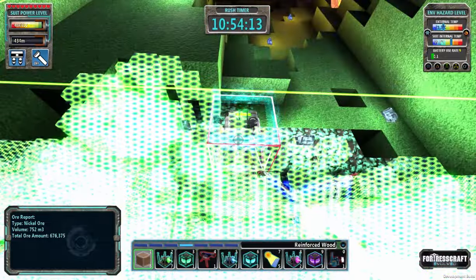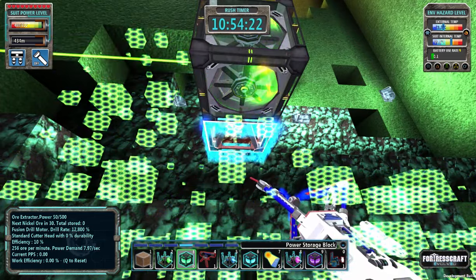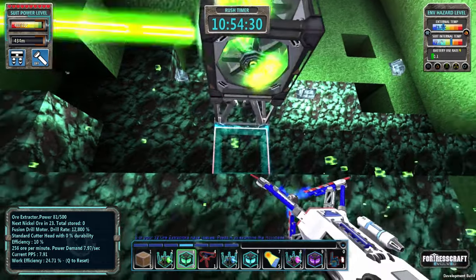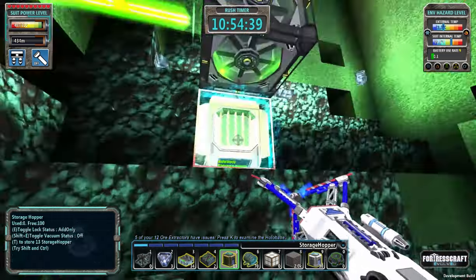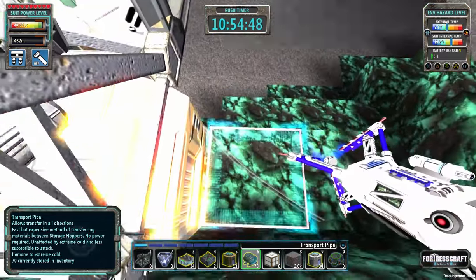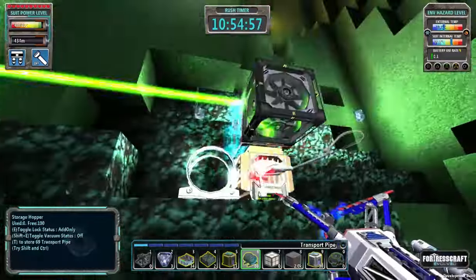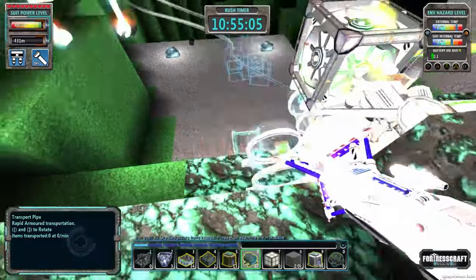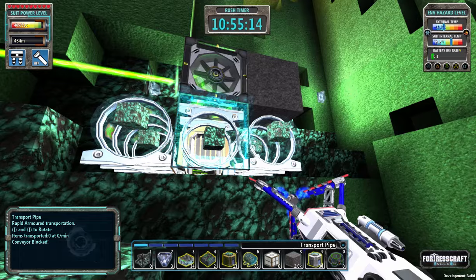600,000 — not sure if that's going to be enough, because we're only going to get 60,000 ore out of that, which is 10,000 bars, which is just enough to actually craft the OET. We want a hopper, add-only. I should have made a motorized conveyor — that would have been a smart thing to do. If I could put a motorized conveyor on the front of this it would spit it out pretty fast. As it is though, we've got to make do.